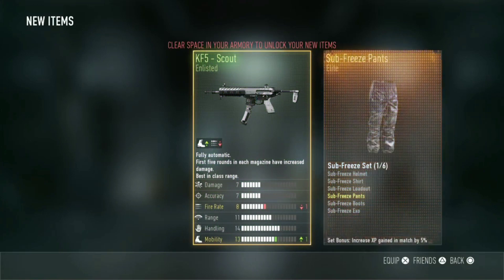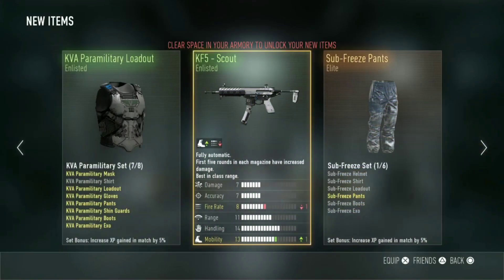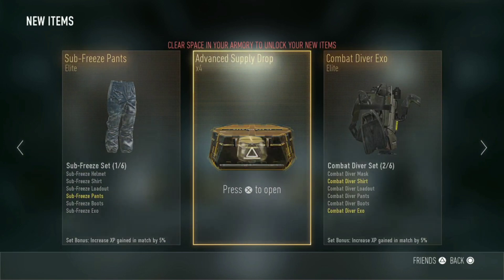Let's see what we get here. Sub Freeze Pants and then KF5 Scout. Alright, 4 more to go here.